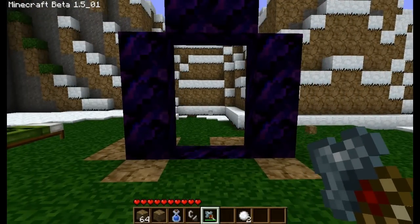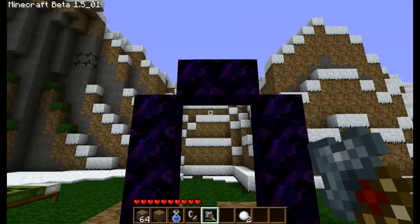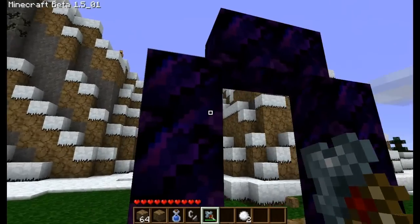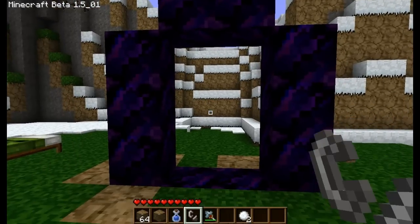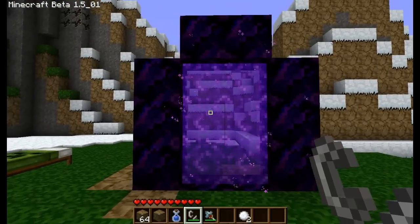Okay guys, so here we have the basic outline of a nether portal. Of course you don't need the corners, and just introduce the flint and steel — and boom, we've got a nether portal.